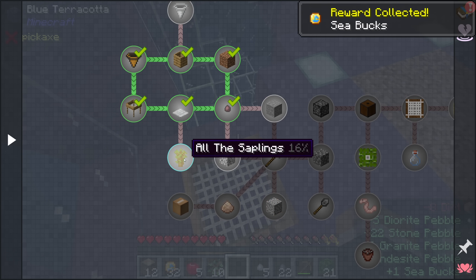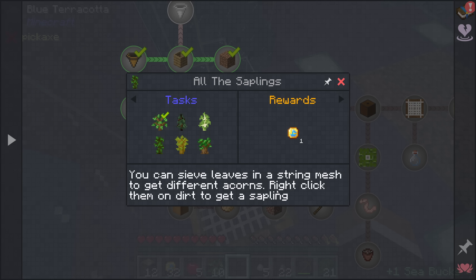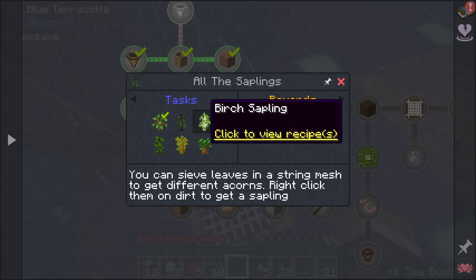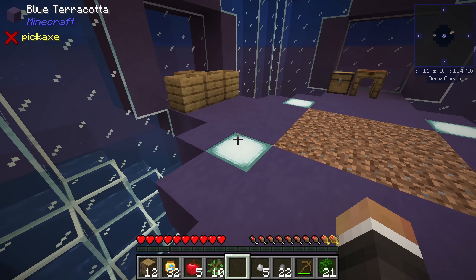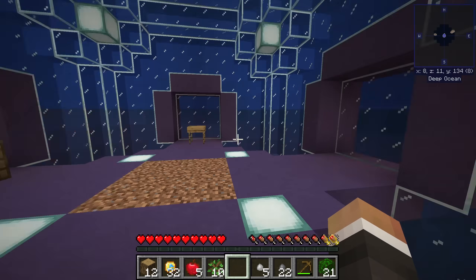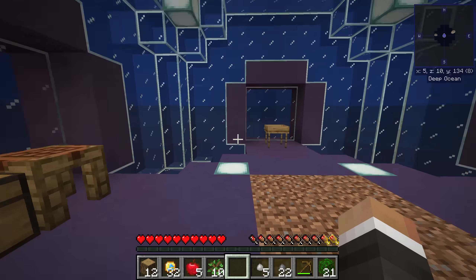We also have an 'all the saplings' quest. You can sieve leaves in a string mesh to get different acorns, then right-click them on dirt to get saplings — that's probably going to be useful as we expand the base. I think I'll try to expand the base underwater where possible — maybe stick with the sphere design and build bigger spheres down and around, connecting up to this pre-existing sphere.